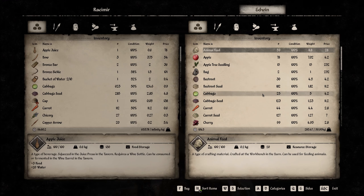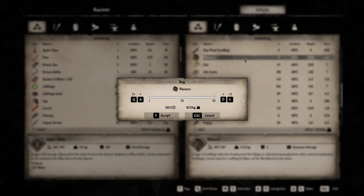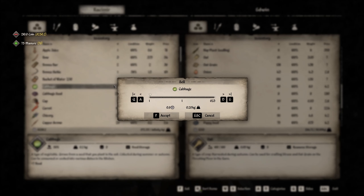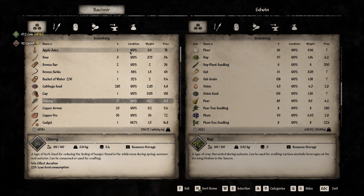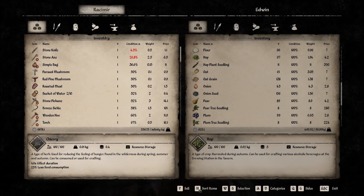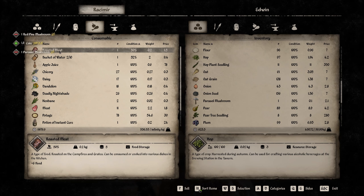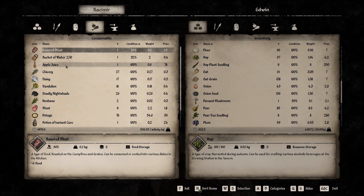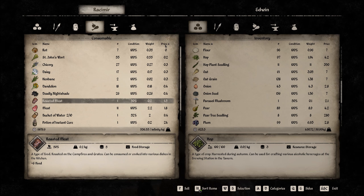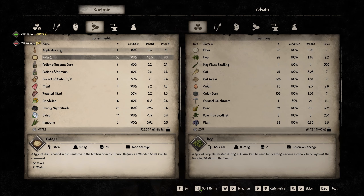Let's see what he has - manure, so let's get all the manure. Let's sell the cabbages - as you can remember they will go rotten - and let's sell all the carrots. They are 50% condition. Let me check if we have any other stuff that will go. Yeah, these mushrooms are all 50%, roasted meat I can eat. And let's check the prices. We have potages to sell - I forgot to sell them in the last one.